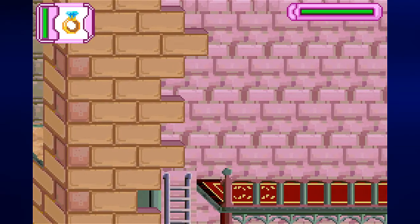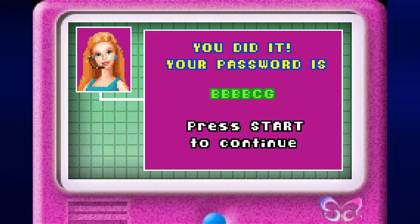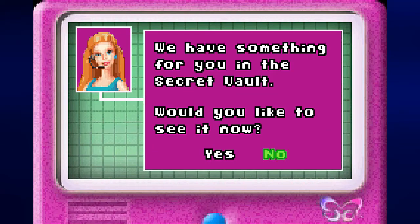The speech bubble with the exclamation point will basically tell you you're in the line of sight of a guard — get out of the line of sight, and if you get far enough away from him, it'll clear. And we have a password: B, B, B, B, C, G. Because we found all of the secret vault files, we can choose to see what we've got in the secret vault.